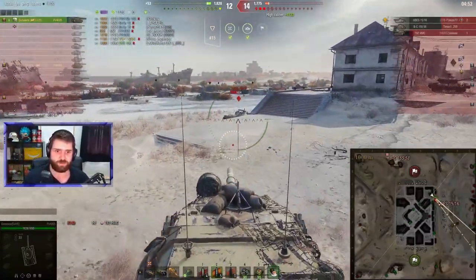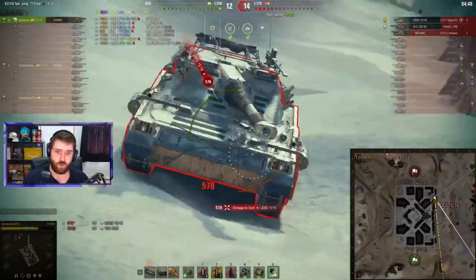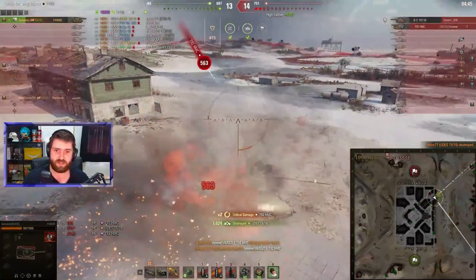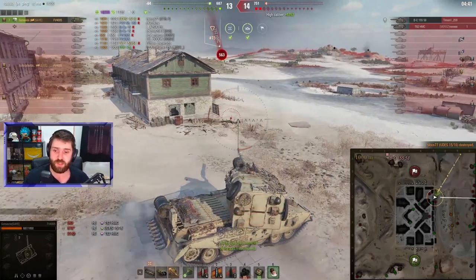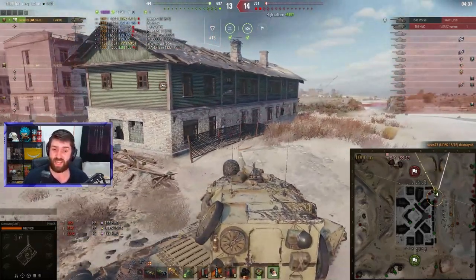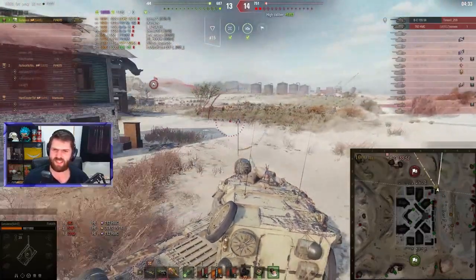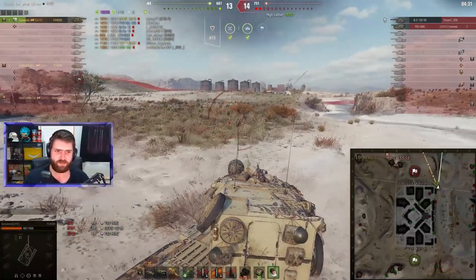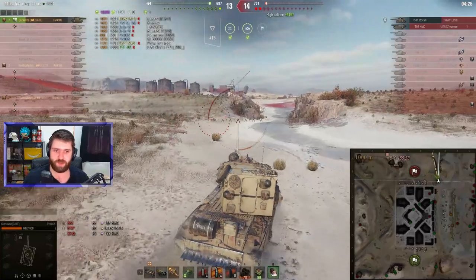Can Gustavo get the pen? Can't get enough damage up here. The UDES goes with an 8 — this vehicle has no armor whatsoever. Going to the upper part of the UDES when it's angled — this is an easy pen. The T92 has 563 hit points remaining, which is not good. That means if the T92 or the Batchat actually pen, they can one-shot Gustavo over here. The Batchat has like 600, maybe 650 alpha, and the T92 can obviously one-shot Gustavo if they pen.